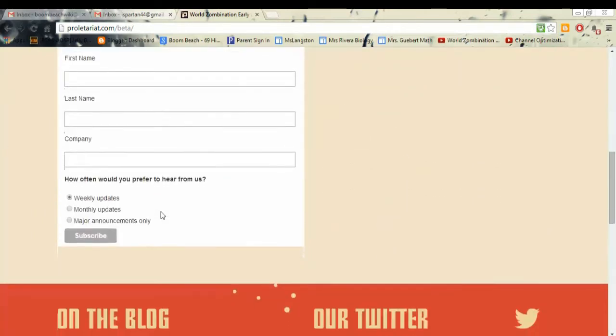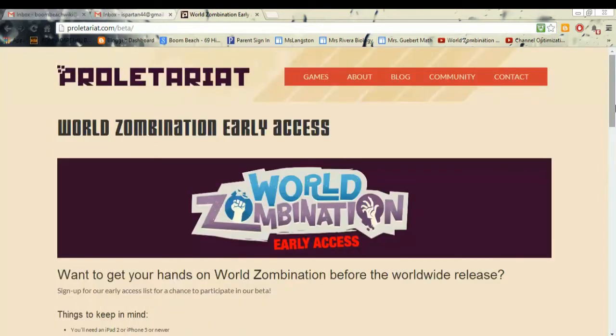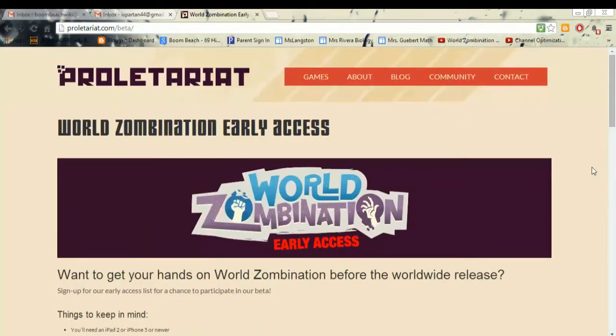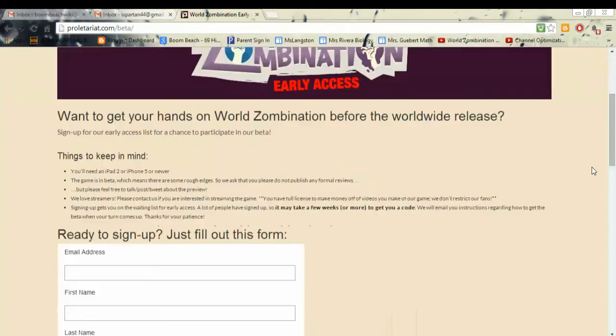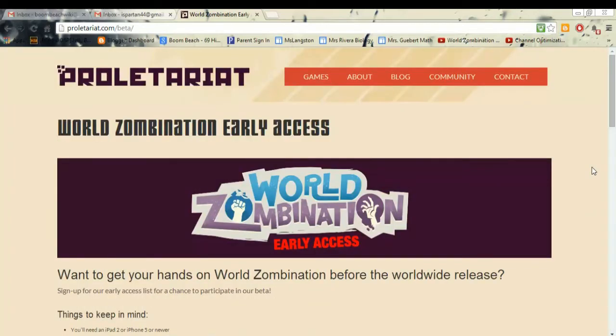Once you sign up for the beta, it'll take a couple of weeks and you'll get an email giving you all the instructions on how to get the game. You'll get a code, you enter it into the App Store, it'll give you a download, and then you have the game for the entire length of that update. This specific update has lasted quite a few weeks, but I'm not sure how long the next ones are because it will expire when the next update happens. So you get to play it for a while, but not until global release.